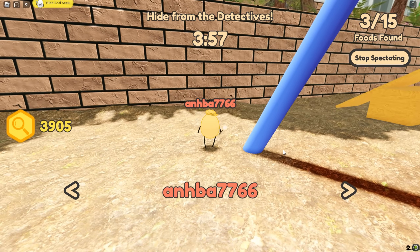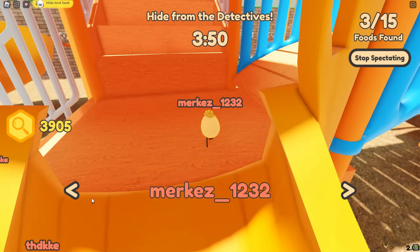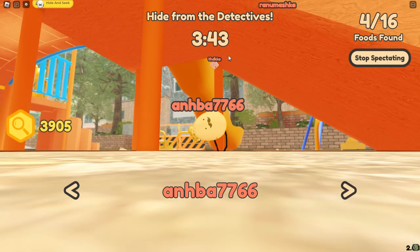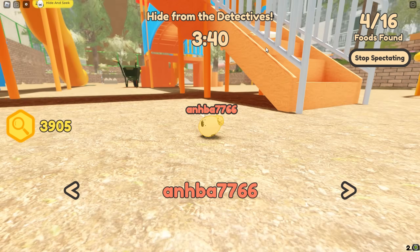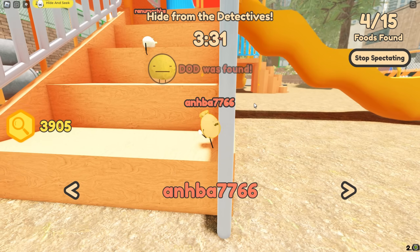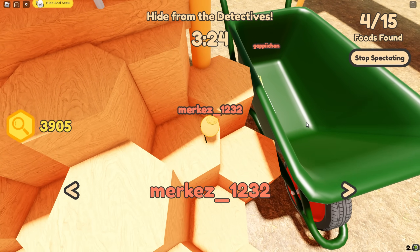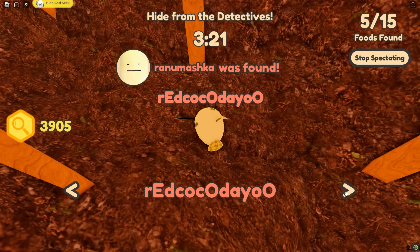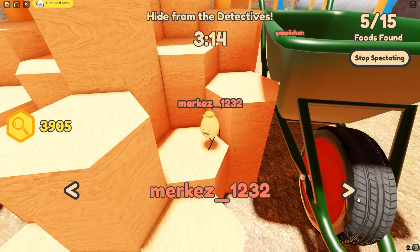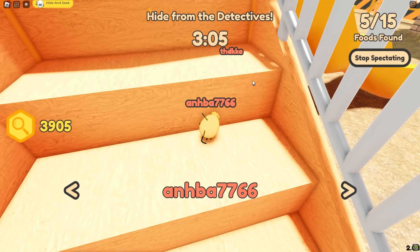This detective is missing his right arm along with his magnifying glass. There was a marshmallow in a pretty cool hiding spot. This detective sees the white radish right there — is he going to get him? Oh, a pear got caught. There's also a leak in this wheelbarrow. The white radish finally got caught and the one-armed detective keeps missing his jumps.